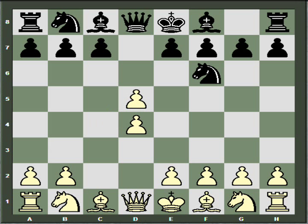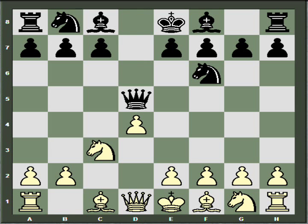White can, and should, play pawn-takes-pawn, trading his C pawn for the opponent's D pawn. Either way this pawn is captured back, white will gain time. For instance, queen takes D5, and then knight to C3, attacking the black queen. This is reminiscent of the center counter defense to E4, but white still has both his center pawns and black has given up one of his. White will eventually play pawn to E4 and fill his center.